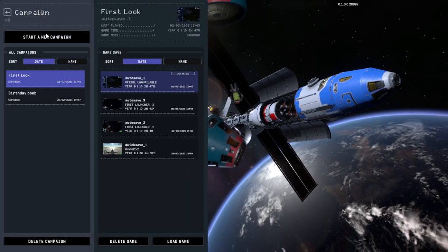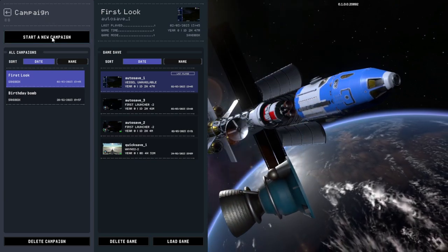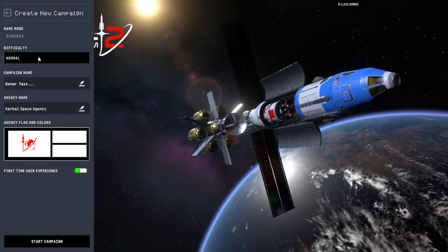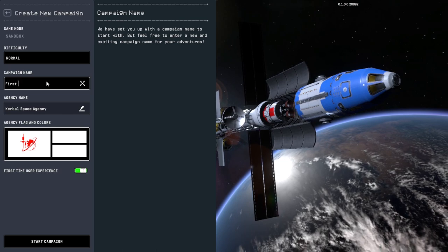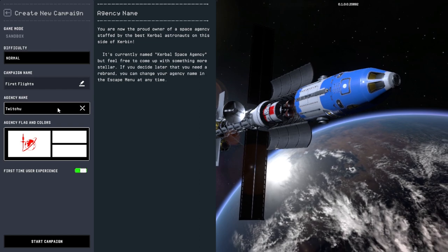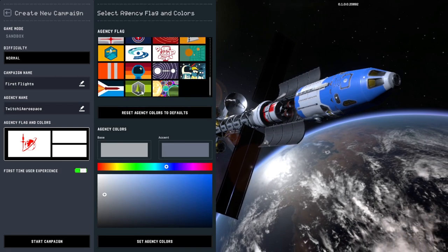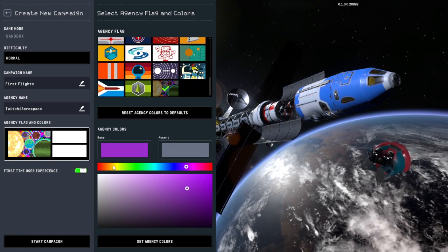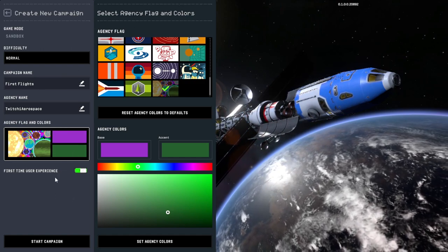If we click the single player button on the top of the menu list, you can see there's a big shiny start a new campaign button. You won't have all these extra save games because I've been playing this game, and now you get to take part of the hardest part of this entire campaign: you get to name your campaign. I'm going to call it 'First Flights' and the agency name 'Twitchy Aerospace'. Choose a flag — these are totally non-consequential choices, so just set this to whatever you'd like.